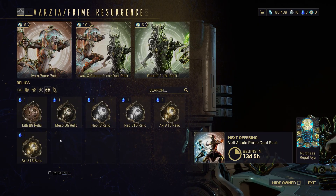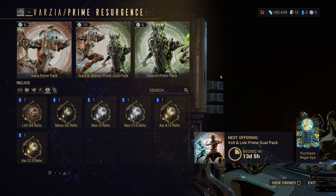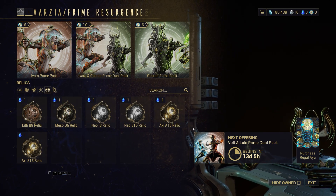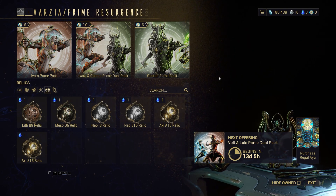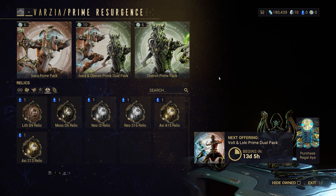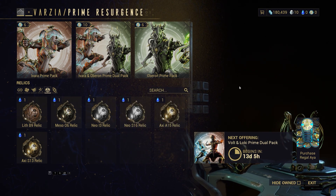It also means Avara Prime and Oberon Prime will be Vaulted, so you have from now until then to get these Relics. If you have these Relics in your inventory, you can still get these Blueprints after they are Vaulted — this is also a great way to make Platinum, as their market price will go up the longer they are in the Prime Resurgence Vault.